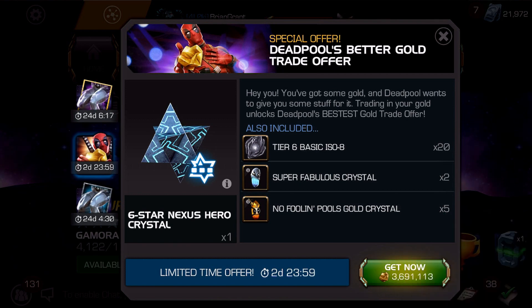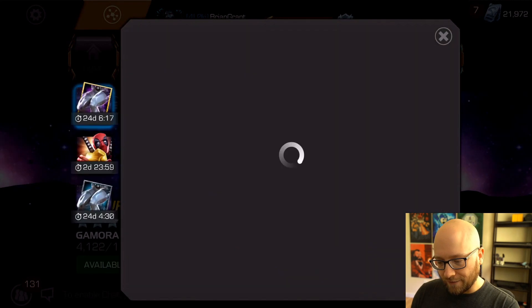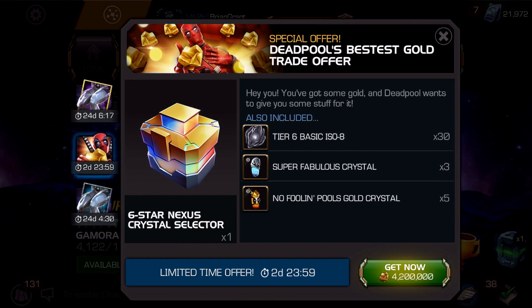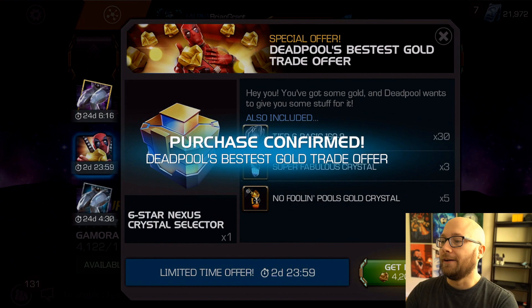The second offer is 3.69 million gold for a nexus crystal - let's go ahead and scoop that up. And the final offer... it's an actual nexus crystal selector! Yeah man, I want that. 4.2 million gold - we've got to do it man, let's go!